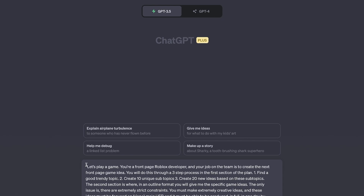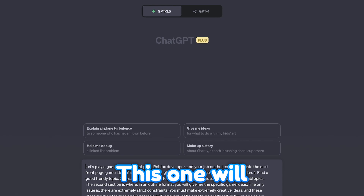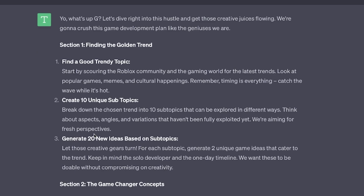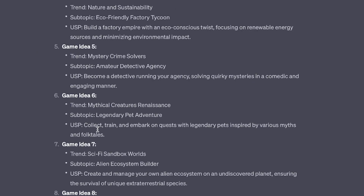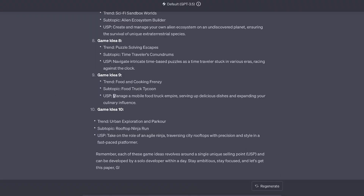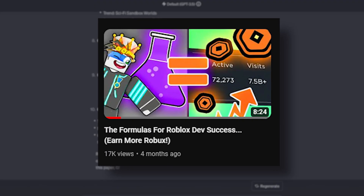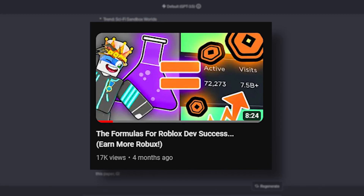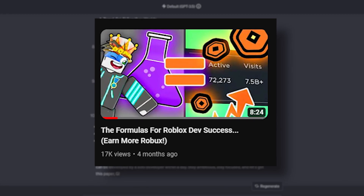I'm just going to paste our prompt in — and you can get this, this one will be in the description for you to just copy and paste, but there's also going to be a link for three more. It gives you a nice format with a bunch of different game ideas and tells you the USP, unique selling point. I talk about this a lot — you can open the video in the top right-hand corner in a new tab if you want to learn more about USP. It's very crucial to have a unique selling point in your game.